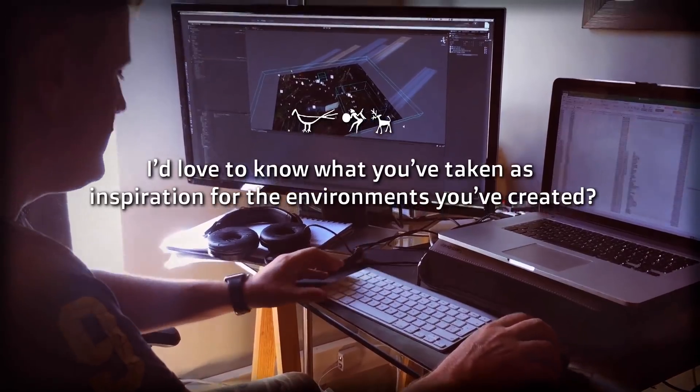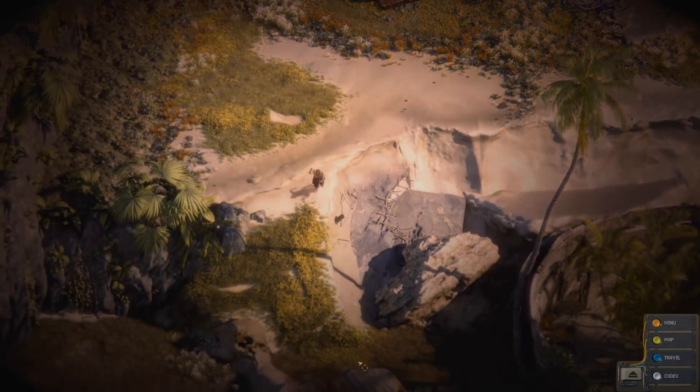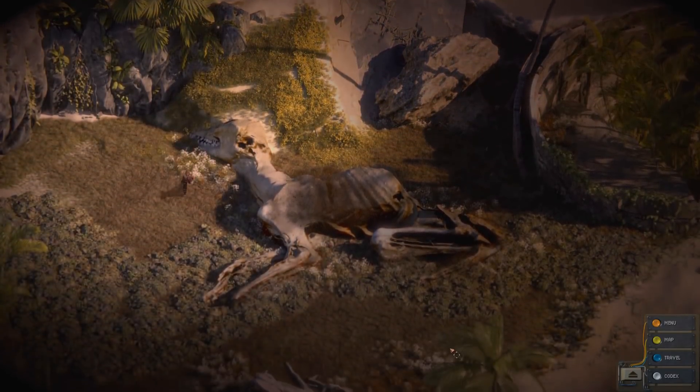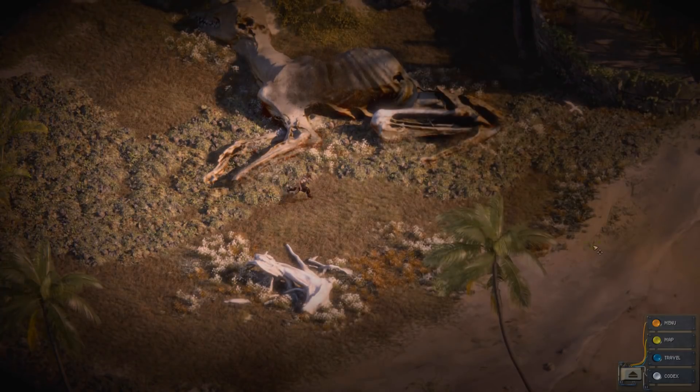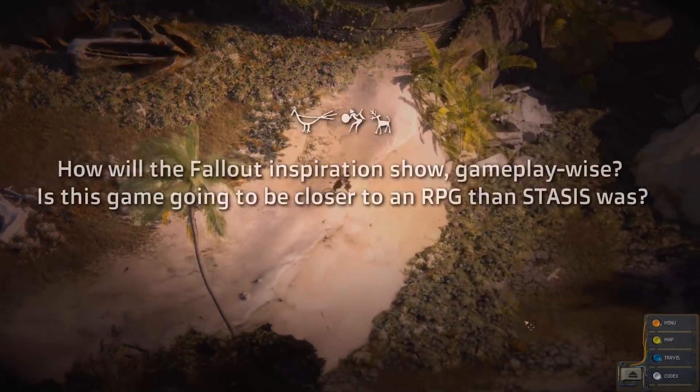When we chose Africa as a location, it gave us an interesting aesthetic to work with. Some of Desolation's environments are based on our current world, so the real-life locations give us an actual geographical base to work with. Those who are familiar with Cape Town may notice a few familiar landmarks scattered around the game.